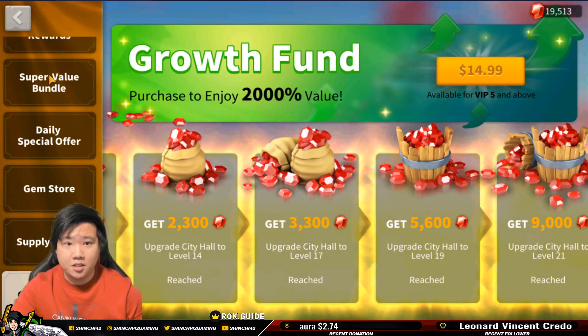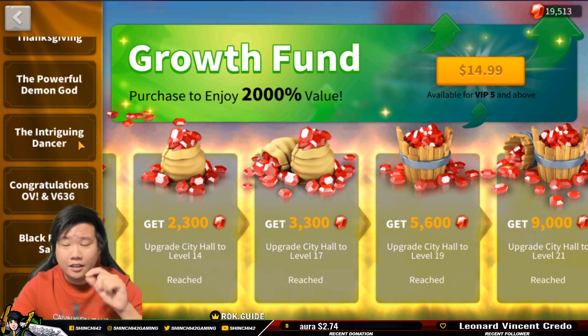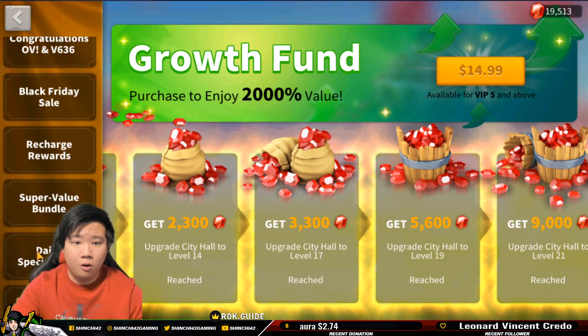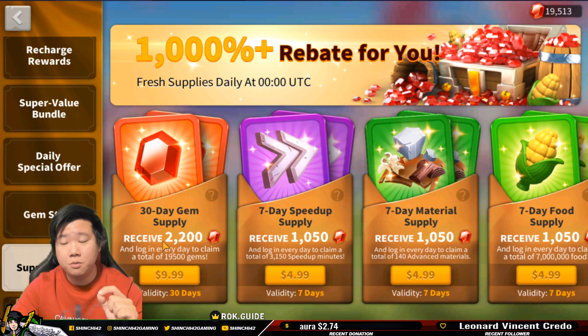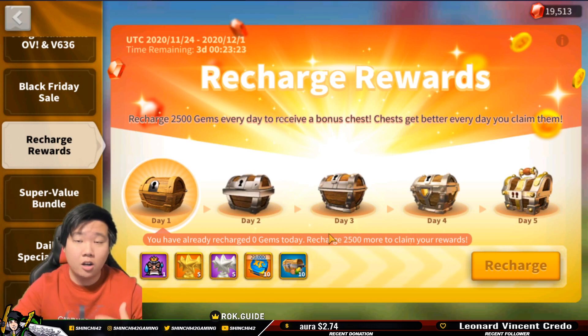Now, if you purchase the growth fund, it will not count towards the recharge event. Also, if you are going to buy the growth fund, it's only going to be available once you reach VIP 5, which there's no issue — I'm sure you'll be able to reach VIP 5. Now, as we're talking about recharge rewards, you need to top up 2,500 gems. So when you buy the sturdy gem supply from the supply depot, you're going to be recharging your account with 2,200 gems, leaving a remaining balance of 300 gems needed.